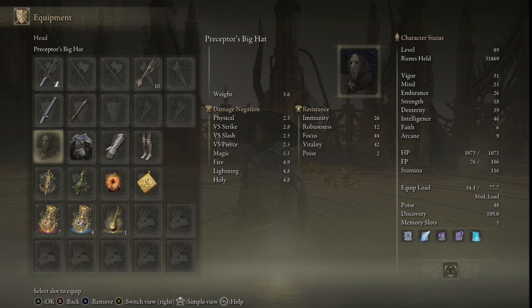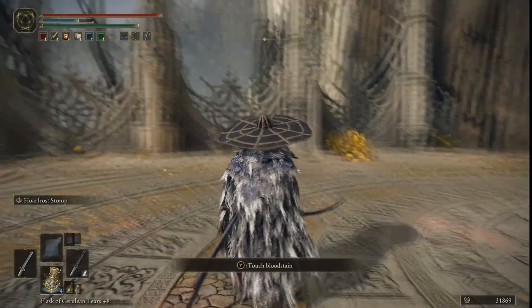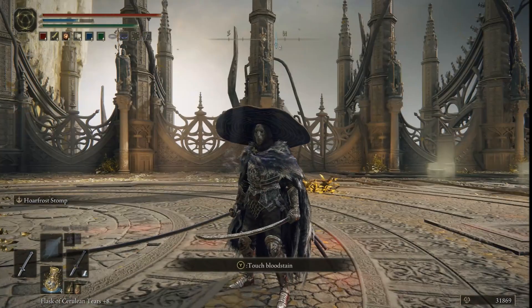For the gear, we've got Perceptor's Big Hat, and the reason I still have this piece is because it does give us extra FP, which is perfect. I could go for a heavier helm — I do have the equipment load for it — but I just like how the Big Hat looks. I like this style.